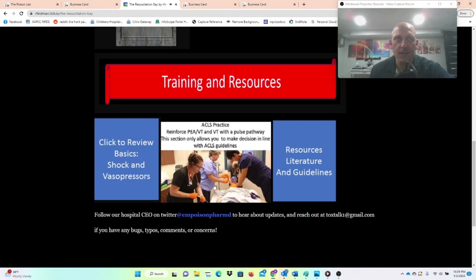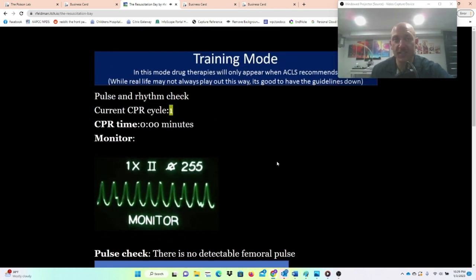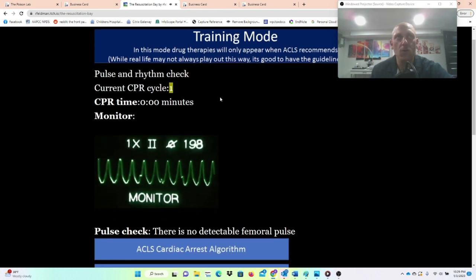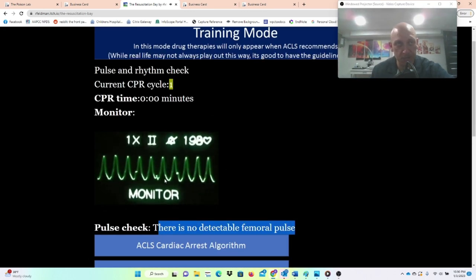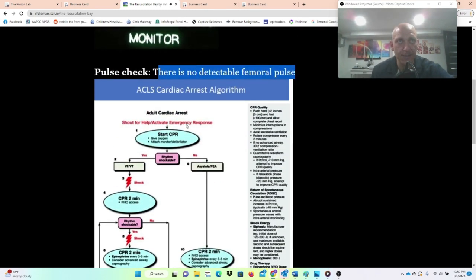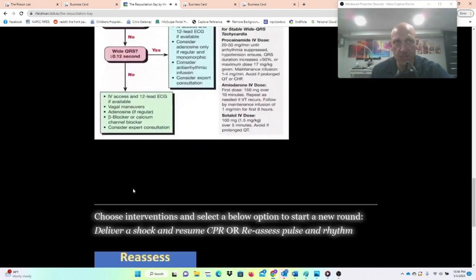There is an ACLS practice area where you can practice working through VTAC with a pulse or VTAC without a pulse. In this case, I've got no detectable femoral pulse and a wide complex monomorphic rhythm. You can click to see your ACLS cardiac arrest algorithms. This is no pulse, so I'm in cardiac arrest — VF/VT — I should shock this patient and do CPR. If I have a pulse, you can check the other algorithm.